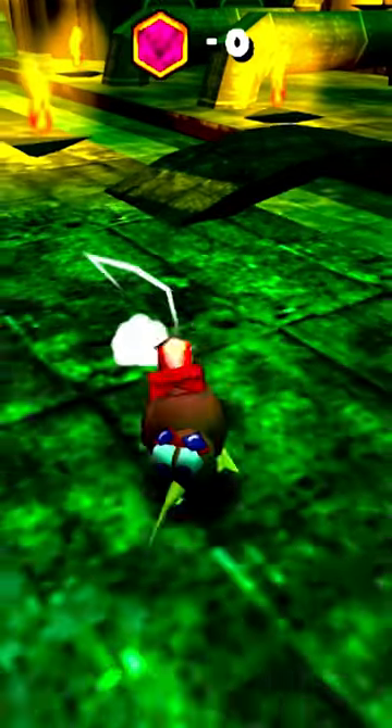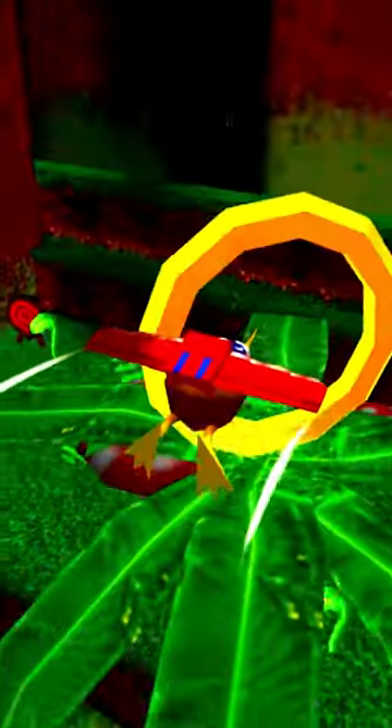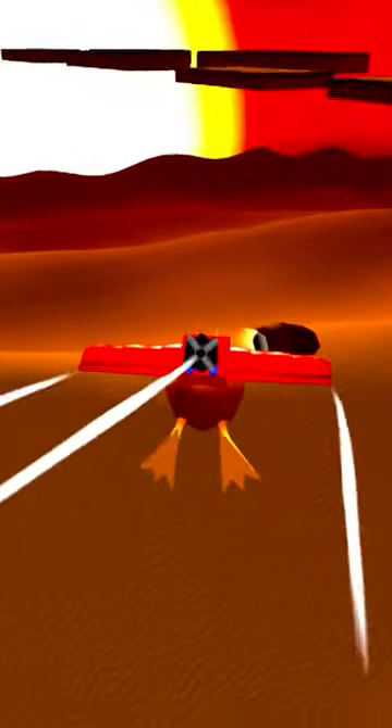Super Kiwi 64 sees you playing as a spry and nasal-gifted kiwi bird on a mission to collect energy. It's got everything: colorful tokens, little rings to jump through, cheat codes, a desert level, and weird, creepy, dead things that would scar you as a child.